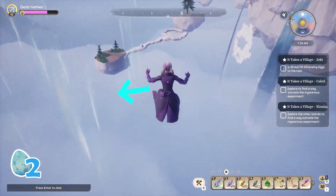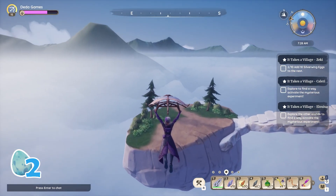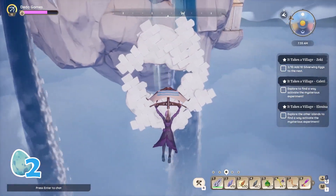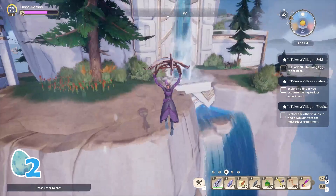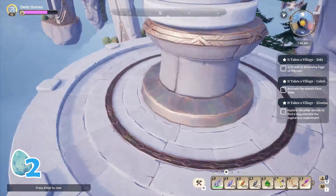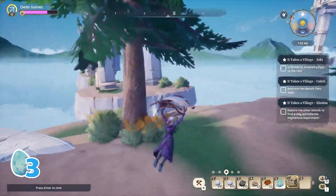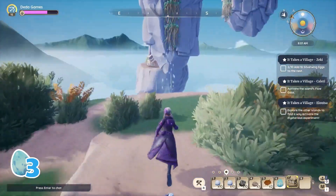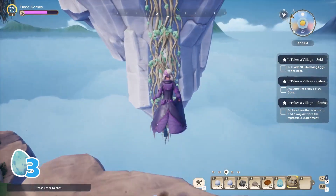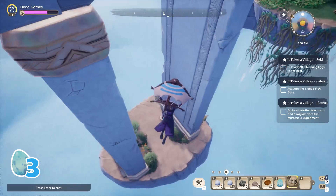These two windy areas will take you down, so you need to avoid them to reach the next step. Keep going forward until you reach an island, which I like to call the water island. On your left, you'll find another egg. Jump and glide to this area, go forward to reach the top, where you'll find an egg under the stone bark.